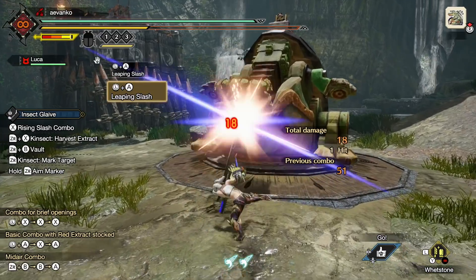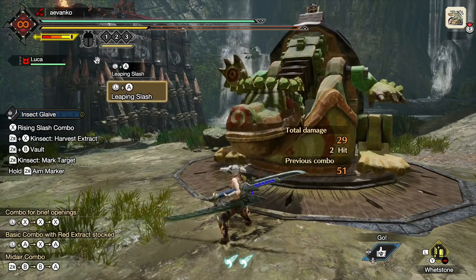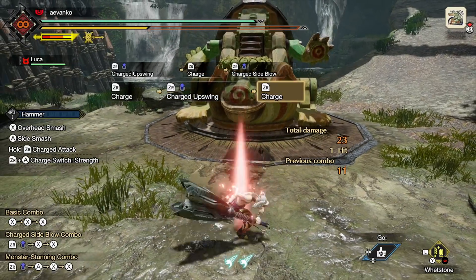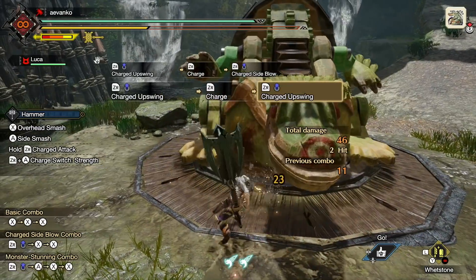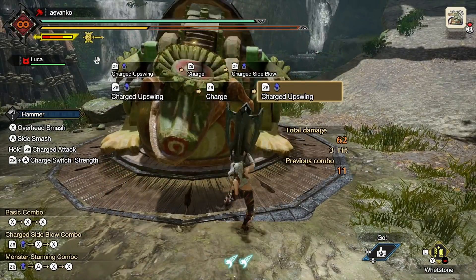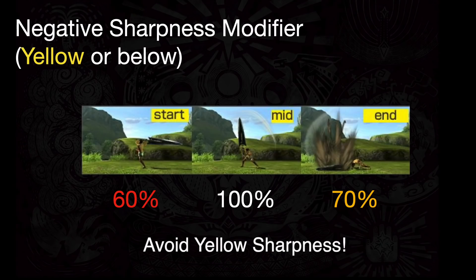It is a trap. Don't use yellow sharpness. Yellow sharpness at the beginning of the game, which you cannot avoid, feels more powerful than when you're able to make green sharpness weapons — but green sharpness weapons are ultimately more powerful. Not only will they bounce off less, but they don't have any negative modifiers like yellow, orange, or red does. Moral of the story: don't let your friends use yellow sharpness if they have a choice. Avoid it like the plague, because it's always been like this and the game doesn't explain it.